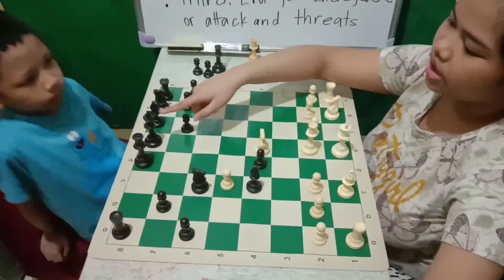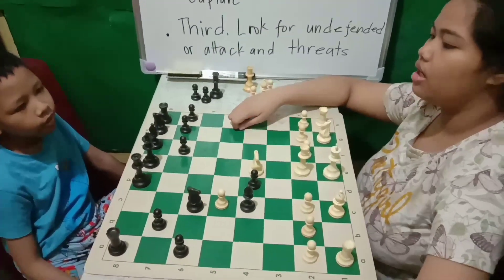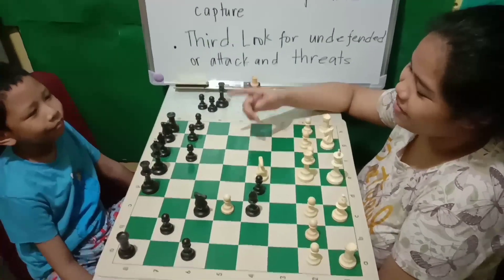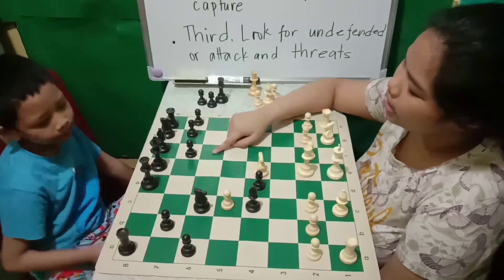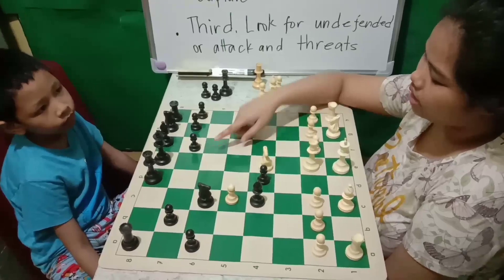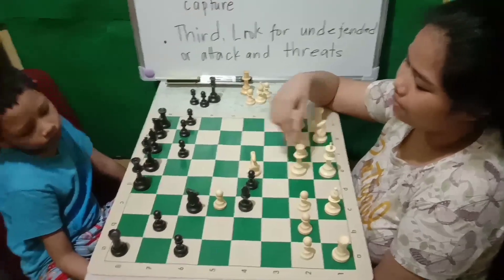In this position, the queen can check the king, but my knight is blocking the way. If I move my knight, the king will be in check. So the question is, where should I put the knight? If I put my knight here, the knight will check the king and also the white queen will give check — a double check or discovery check.